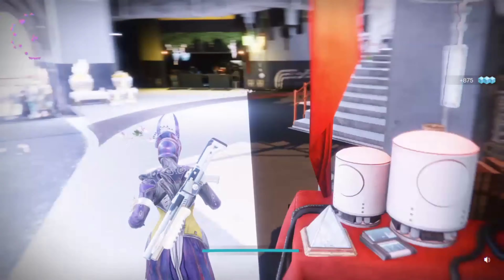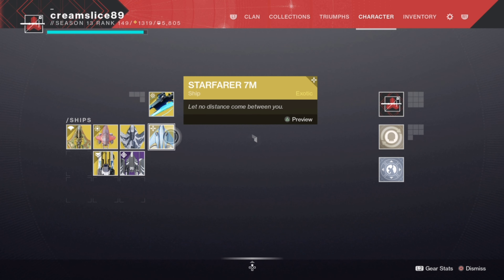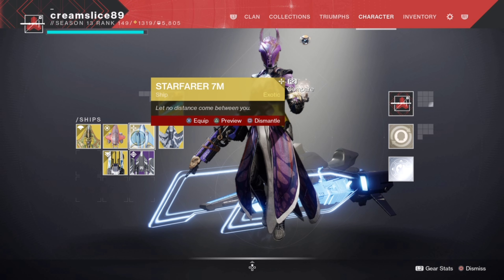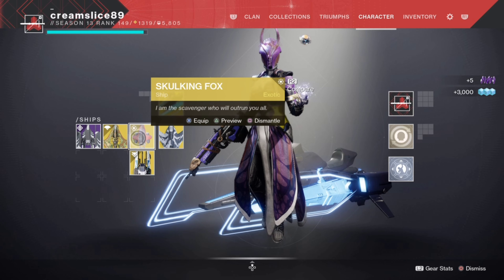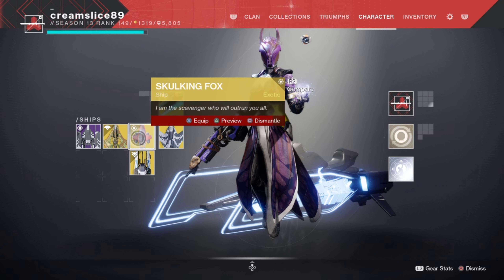If you want some more glimmer, go to your inventory and delete all your ships — just delete them all, delete everything. Get that glimmer because everything's going to be expensive. As you can see, the exotic ships are giving out 3,000 glimmer and five legendary shards.